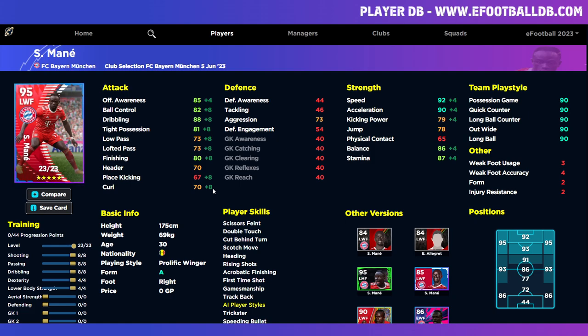We are going to head over and look firstly at a center forward build. This version of him is a very balanced card with eight into shooting, passing, and dribbling, and then four into dexterity and lower body. The idea behind this — and you can tweak it a little if you're playing him as a center forward — is you don't need that speed over 90, you definitely don't need stamina over 85, and you will get the boost with the form arrows. I would probably take away a little bit of the lower body to free up two points, and leave the dexterity as is.